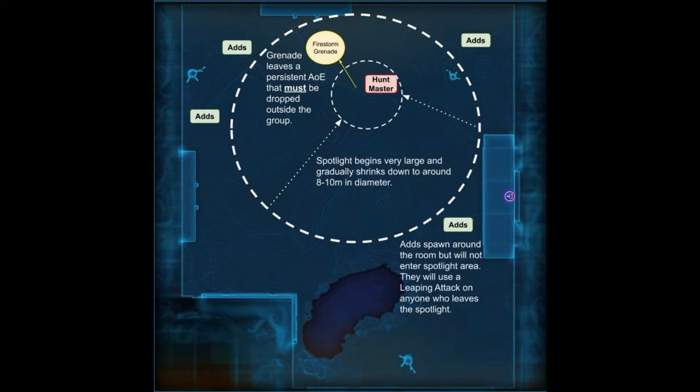Otherwise you need to stay in the circle. Sometimes as the circle shrinks it will also move around, and at its smallest point it will only be around six, seven, or eight meters — quite small. You have to stay in it. Even as it shifts, sometimes it will move away from the boss, in which case you need to stay in the circle and then after the circle moves away from the boss he'll teleport in. You must stay in the circle except for the firestorm grenade mechanic.